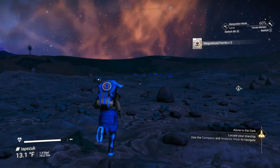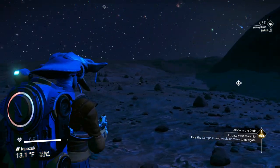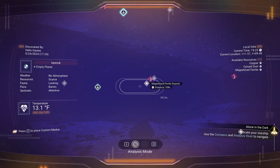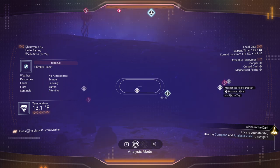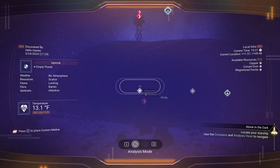Second thing we need is oxygen. We're going to switch back to the mining beam. Where's our ship? That direction. As we look, we're going to look for copper — that's one of the things we need, along with oxygen. There's magnetized ferrite over there, and there's copper. It's on our way to the ship, so that's excellent.